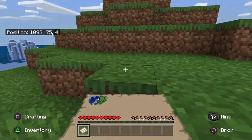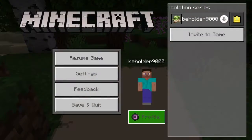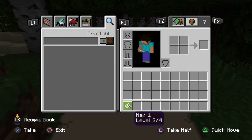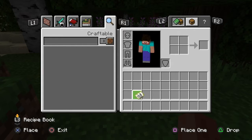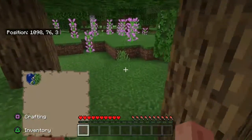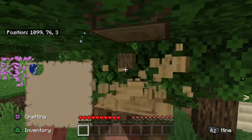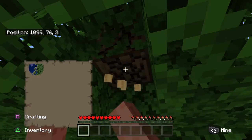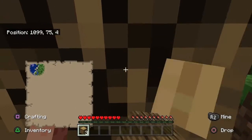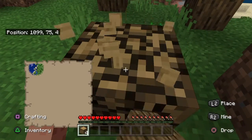This seems like a better start and I don't have to swim anywhere. First thing I can do is pop my map into my off hand, so it will always be there. All Minecrafters know you have to get tools first, so that's what I'm going to do. This is just a perfect game for isolation, and the beginning of Minecraft is always the best.